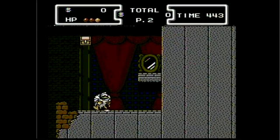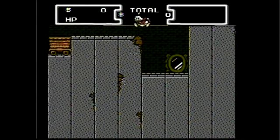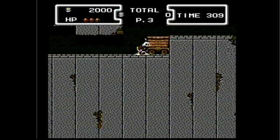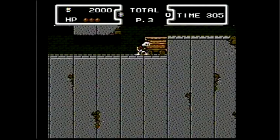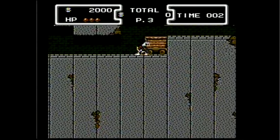Ever wanted to see Scrooge McDuck's head get chopped in half? Yeah, I know you did. Well, all you have to do is go to the Transylvania stage and make it to the mine cart. Get yourself half stuck in the cart so that Scrooge is sort of blended in with the cart. Don't go too far though, or he'll get in. Now all you have to do is wait for the timer to run out. This one couldn't be easier.